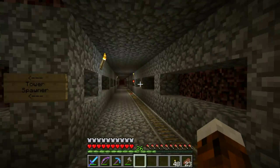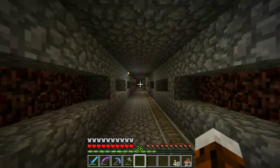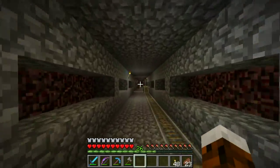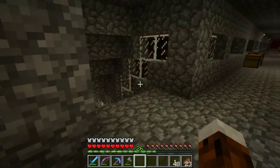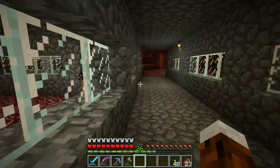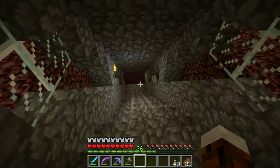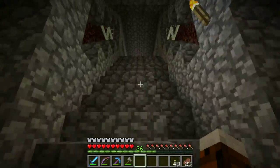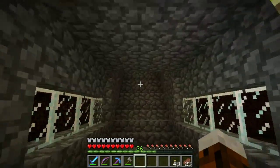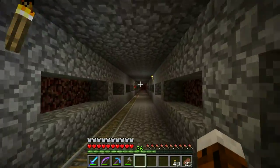There's a tower spawner here in the overworld. Somebody did some work over here. There's an observation area up here - that looks nice! And down here - oh, an entrance to a fortress! That's convenient. I'll meet you at the entrance of the nether.